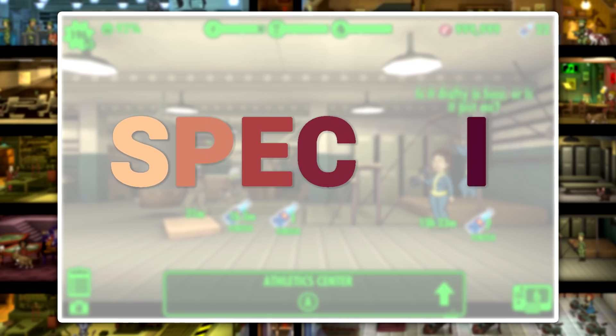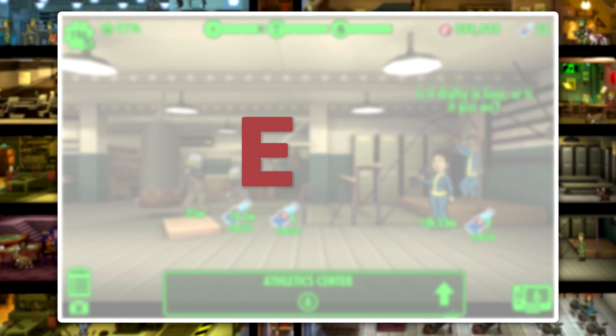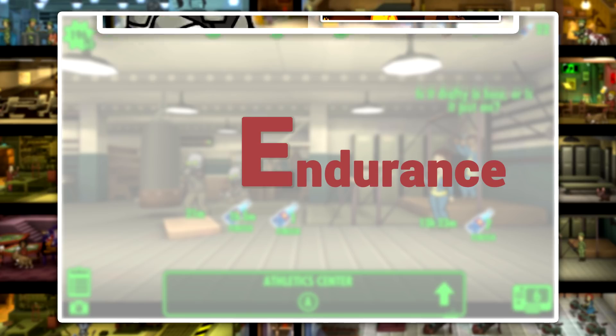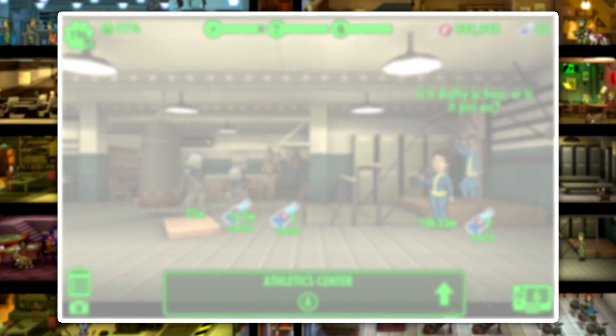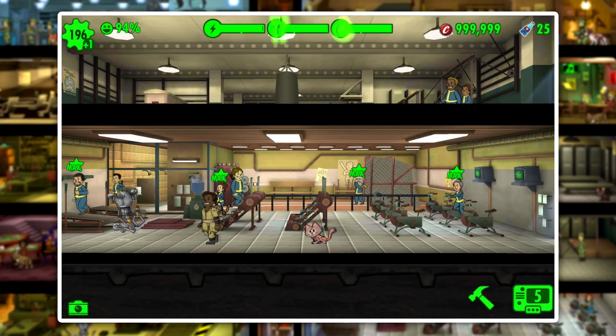We have these SPECIAL stats. Every dweller has these special stats and they all correspond to different aspects of the game. We have Strength, Perception, Endurance, Charisma, Intelligence, Agility, and Luck. Some of these are more important to level up early on than others, and the one you should focus on first is Endurance, because it has effects on gameplay that you cannot go back and change. If you don't know about endurance leveling already, I would really suggest checking out my guide before continuing. Those are really the only prerequisites before you get into the training process.